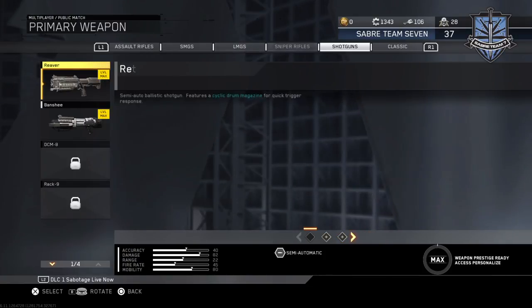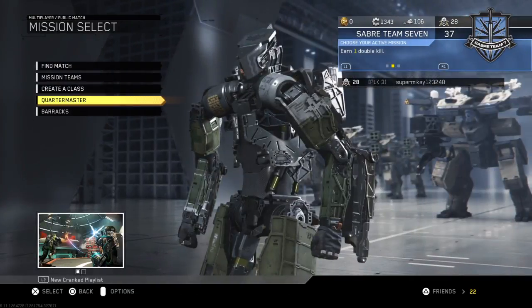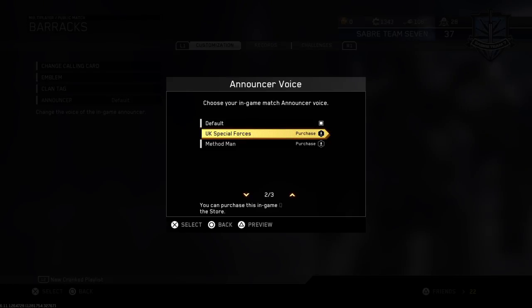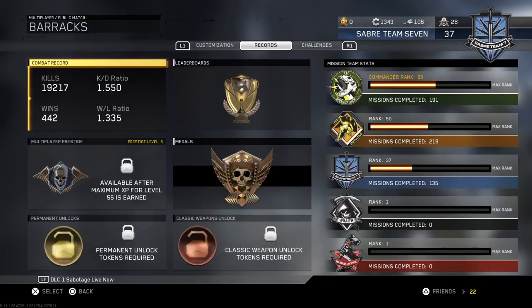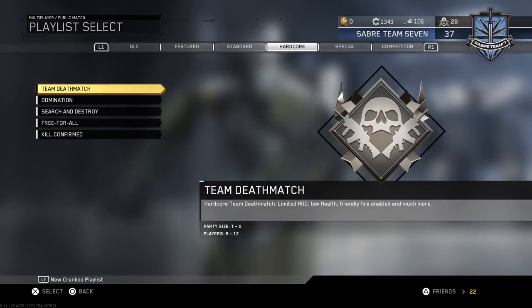I believe these are the only weapons that have been added. There are also new announcers — the UK Special Forces announcer is free, and Method Man is like four dollars, which would be about two pounds in the UK. The UK Special Forces announcer is a lot like the Modern Warfare 3 announcer.